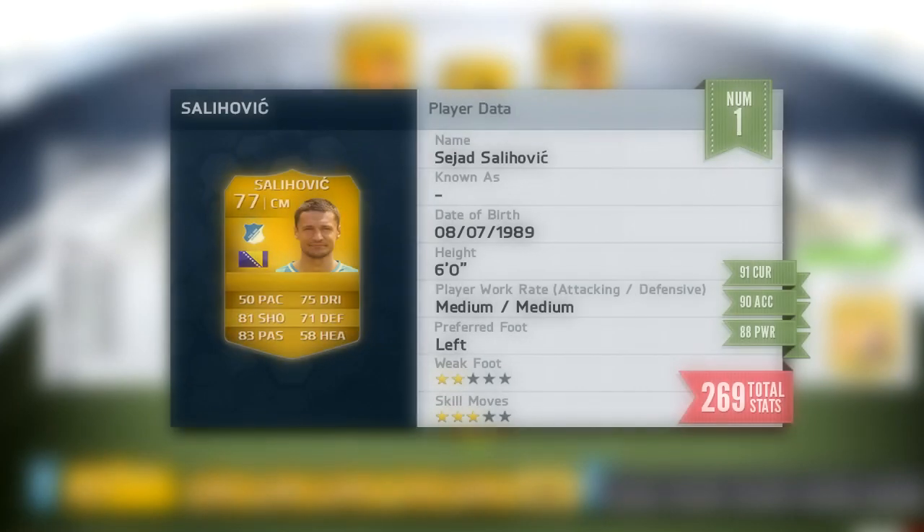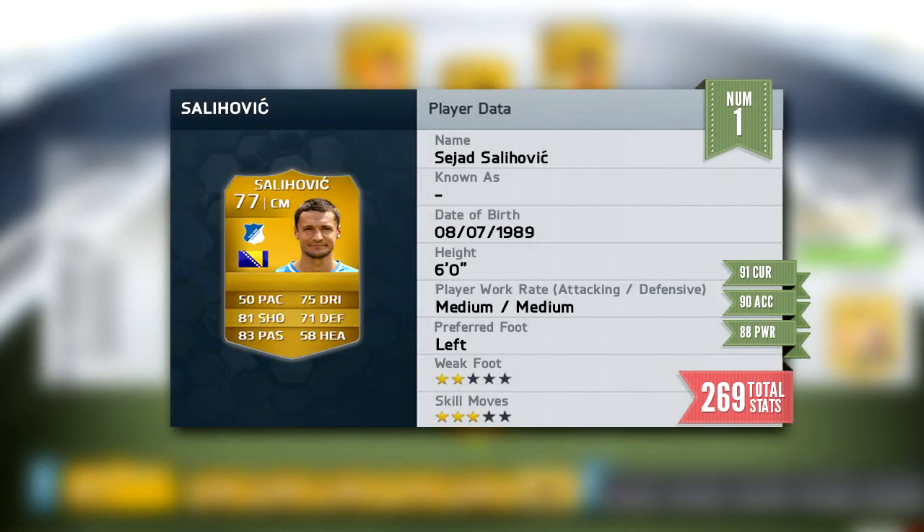That brings us to the top spot — the man that takes the crown in this top 10 free kick takers — and that is Salavich. I have never used this guy: 6 foot tall, medium/medium work rates, 91 curve, 90 accuracy and 88 power. That is unbelievable for a non-inform card. 81 shooting, 50 pace, 83 passing. He looks absolutely crazy.